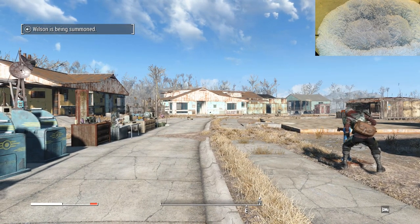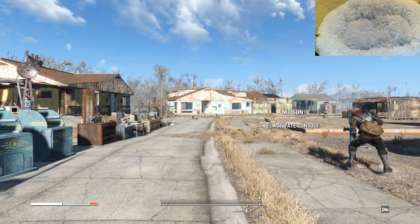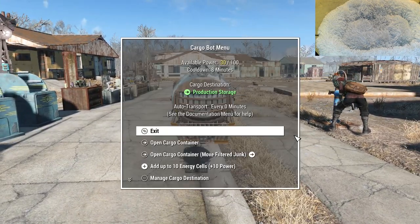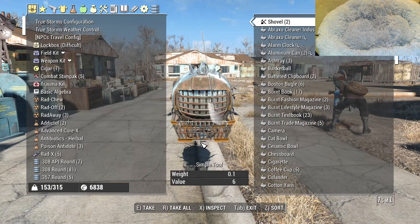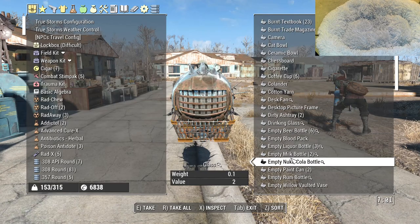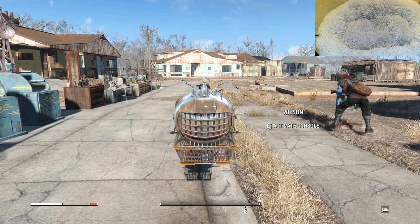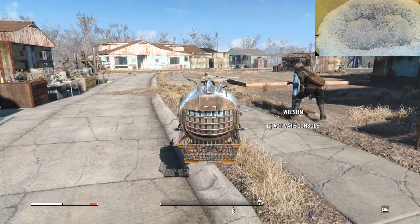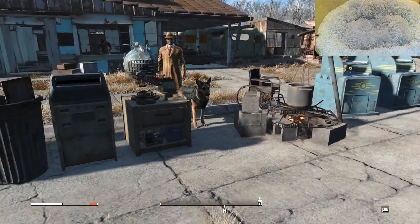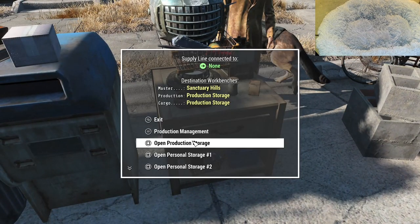First job is to summon Wilson, if you have Wilson. If you're using him, fine; if not, it's still fine. Wilson has got loads of stuff, and until we have automatic drop-off he won't lose that. By summoning him, he's going to drop everything off here in the production storage section.